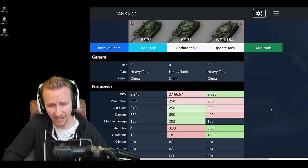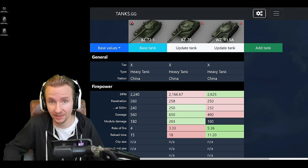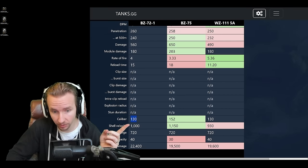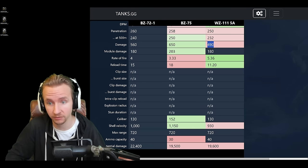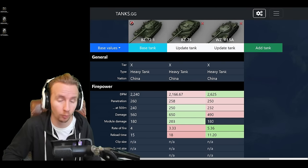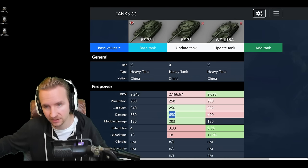Before we get stuck into multiple helpings of gameplay, let's see how the BZ-72-1 stacks up compared to its prime competition: the BZ-75, another tier 10 Chinese rocket heavy, and the tech tree WZ-111-5A. The BZ-72-1 has a 130mm caliber gun — the same as the WZ-111-5A — but hits harder, doing 560 damage compared to 490.